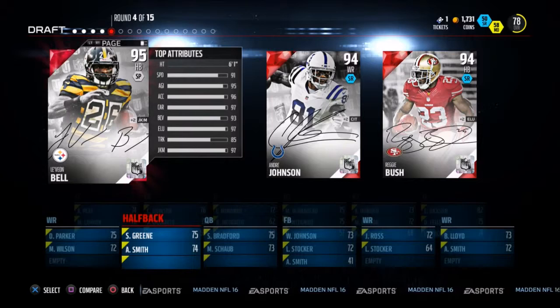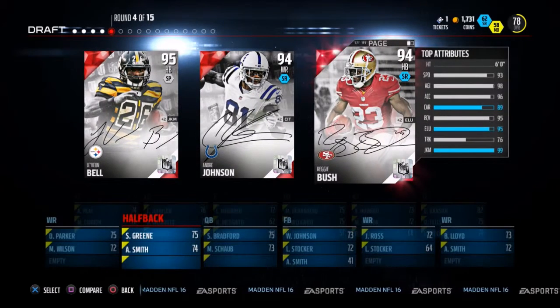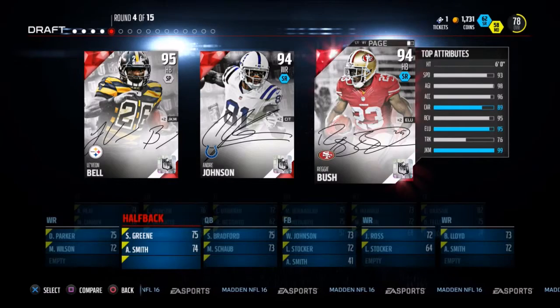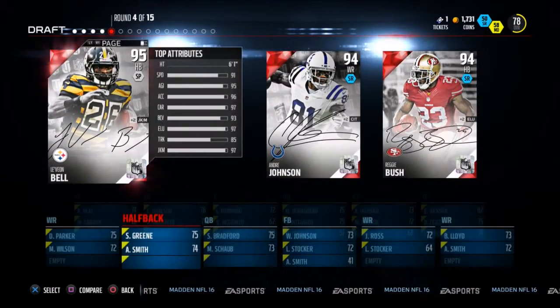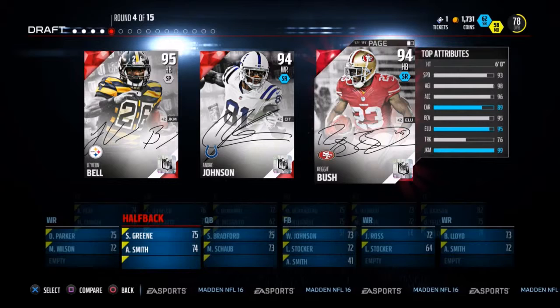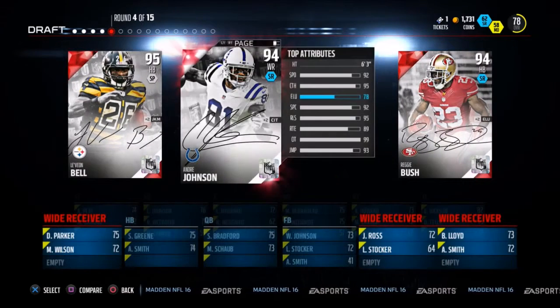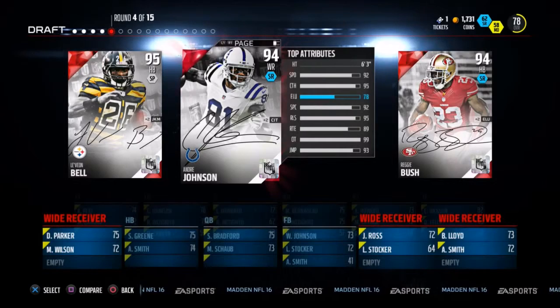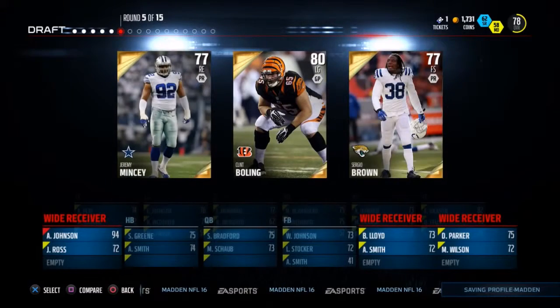Round 4 comes in, it's the hologram round. Reggie Bush, Le'Veon Bell, and 94 overall Andre Johnson. Halfback — yeah, we might need one — but we're going to pass on both of them. We're going to take 94 Andre Johnson. Say what you will, we need receivers. Could have been a bad pick in the end. We'll find out.